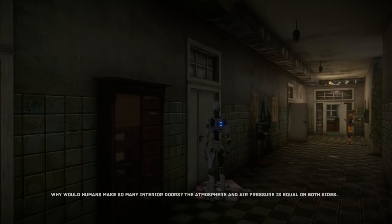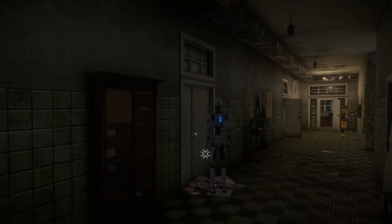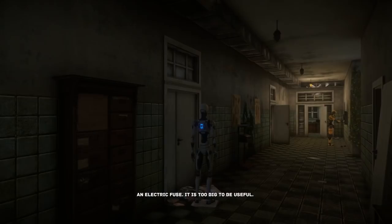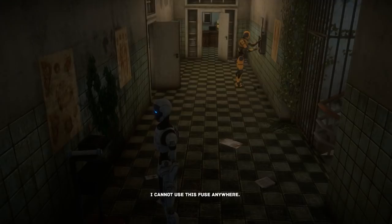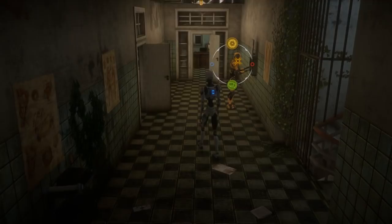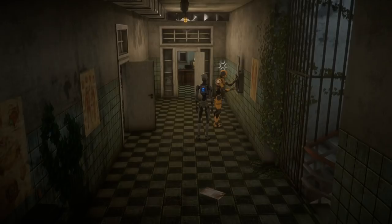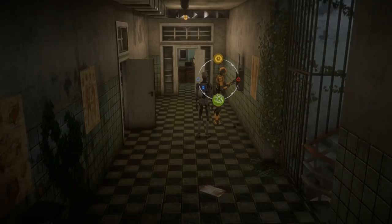They must just have to learn things manually from scratch. Why would humans make so many interior doors? The atmosphere and air pressure is equal on both sides. It is locked. An electric fuse - it is too big to be useful. I cannot use this fuse anywhere. It's interesting just to hear them logically break down every single thing they ever encounter. This will be the developer's chance to question every little random thing about normal society, all the way down to what function doors serve - not necessarily to critique it, but just because the machines would be confused by that kind of thing.